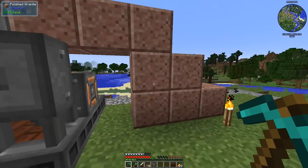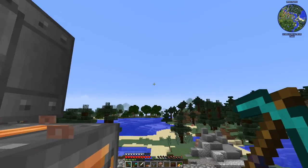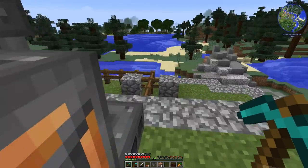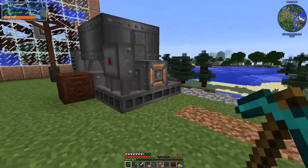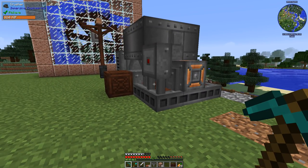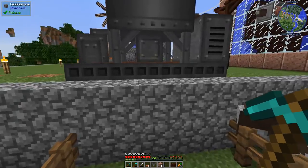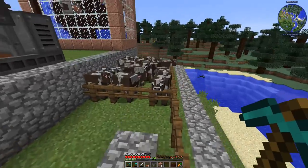Now I need a little bit more leather, so let's take care of that. Before we get too deep into this, I want to tell you — it's a little hardcore what we're about to do. We talked about how the crusher can grind up sand, cobblestone, and ores for ore doubling — well, it just so happens it can also grind mobs if you'd like it to.